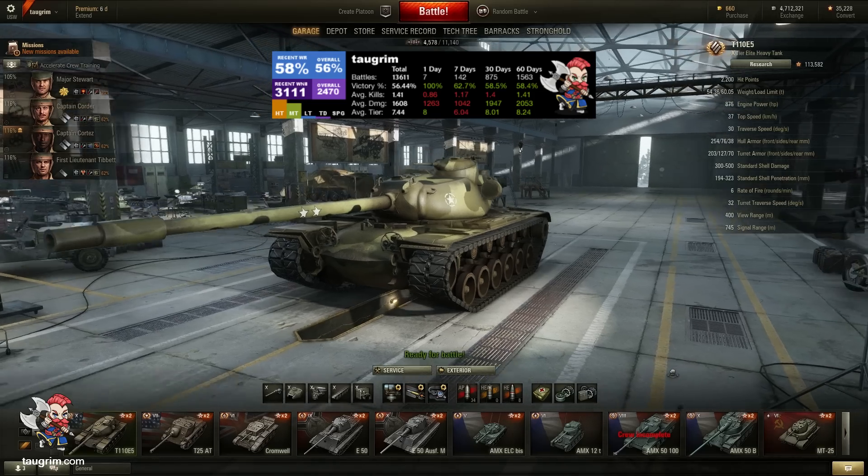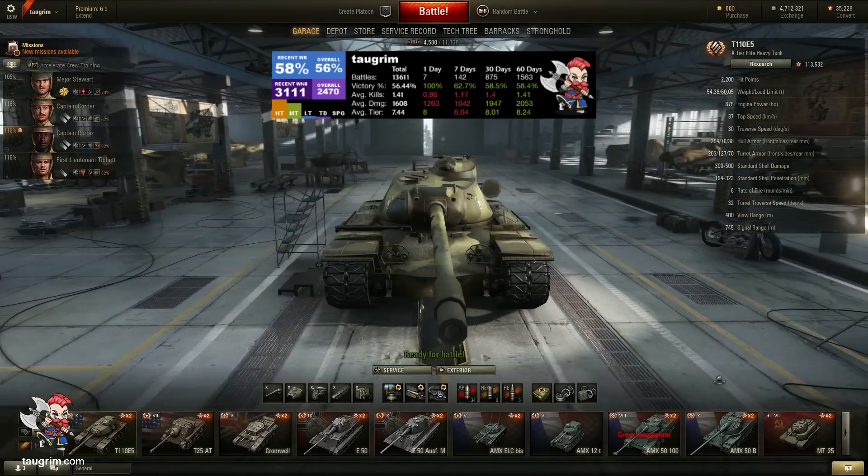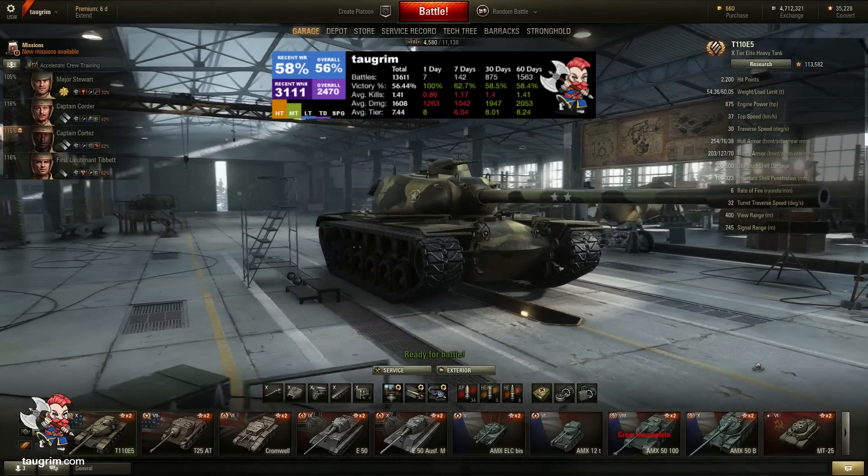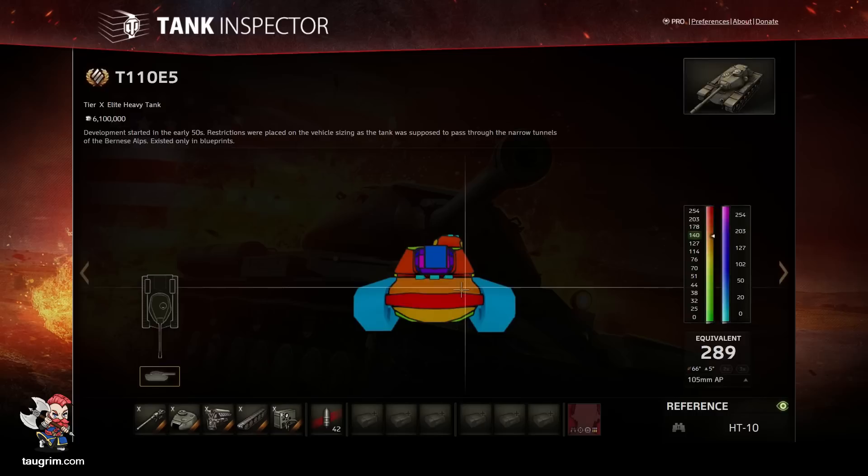Hey tankers, Talgrim here. This is episode 22 of my Road to Unicum series. Today we look at the E5, the tier 10 American heavy that marks the end of the heavy line.